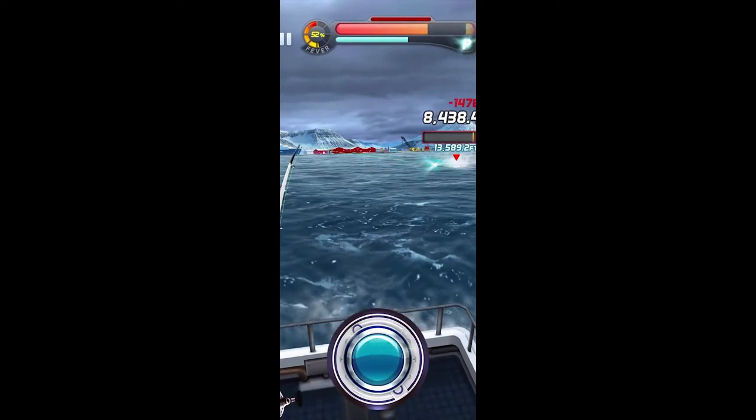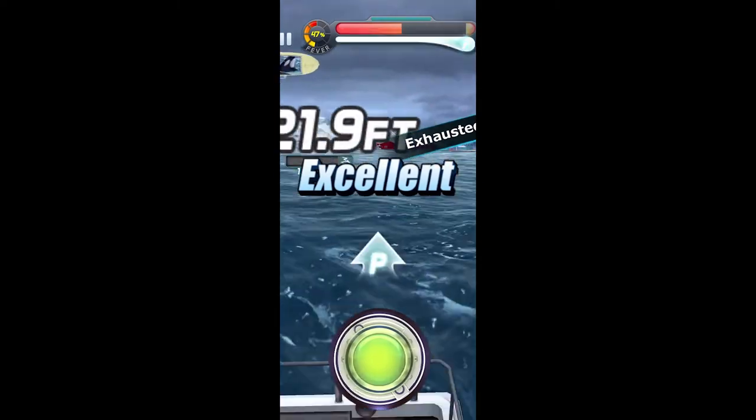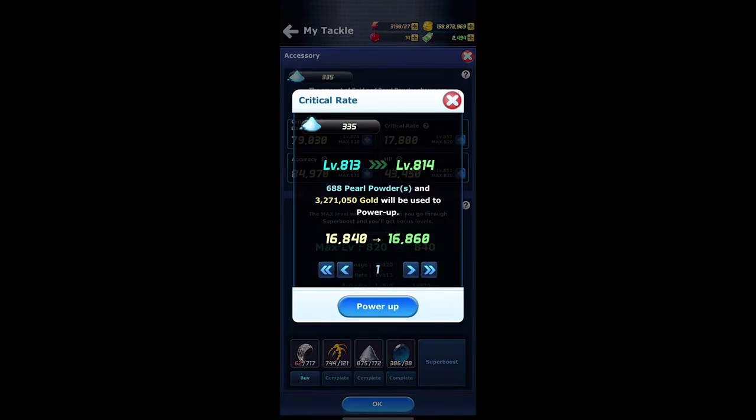Your HP is especially helpful whenever you are participating in King of Fish with your guild, because that will give you more time to inflict damage. In order to upgrade each accessory, you're going to need to make sure you have enough pearl powder as well as gold in order to level up the accessory.